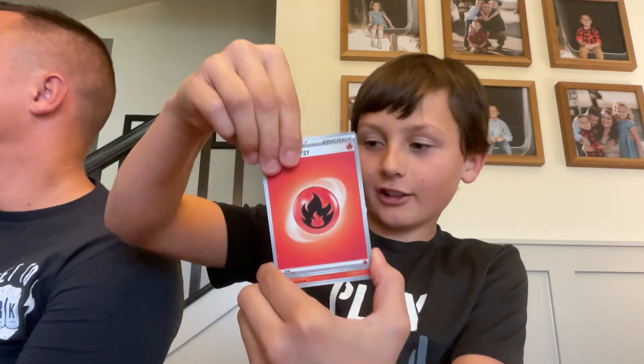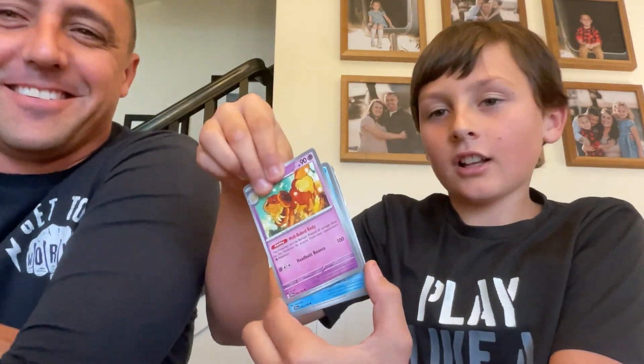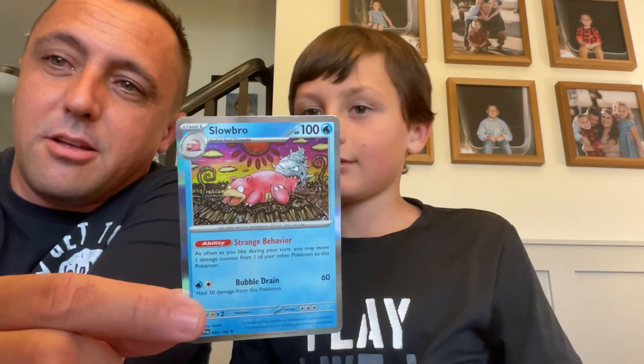Oh, we got fire! Second Scarlet Violet pack: Danico, Nikona, Blanknut, Lechonk, Tatsugiri, Squawkabilly, Tentacool, Rotom, and then a Slowbro holo. Super slow — that actually looks pretty sweet, it's getting bitten by the shell. Actually, that's pretty good.